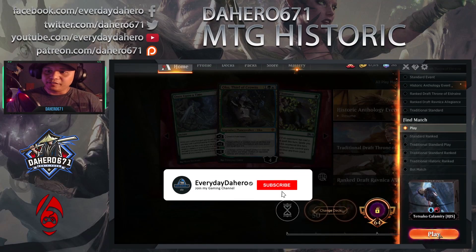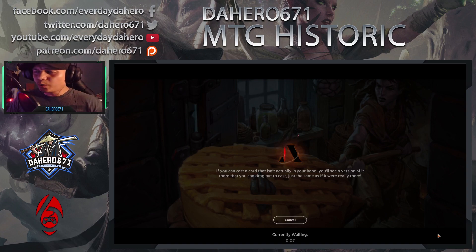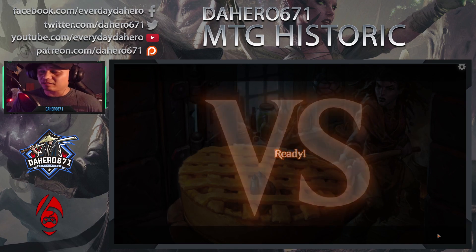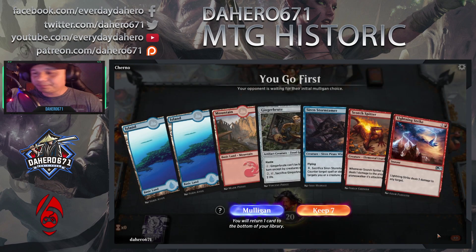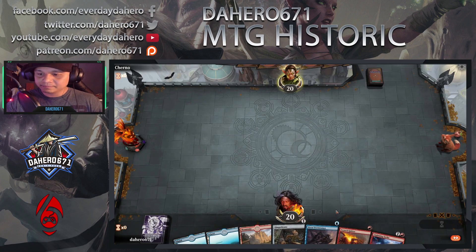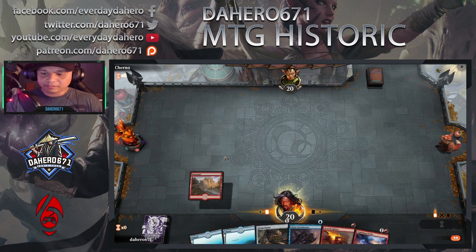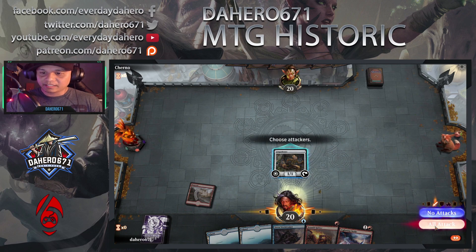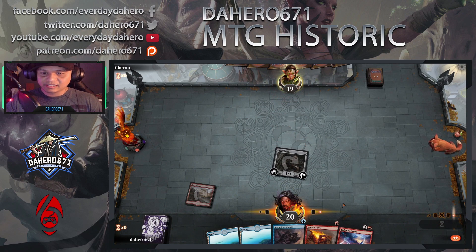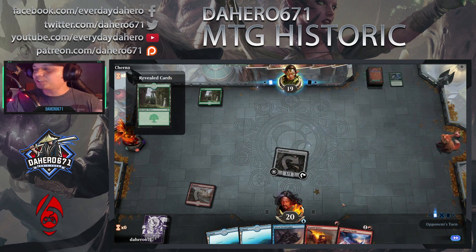Alright guys, here's Game 2. If you guys haven't subscribed to the channel yet, remember to do so — it's one of the best ways to support the channel for free. Check out Alpha Core on Twitter, links in the description, and also my local gamer group 671 Games. Playing against Jund — let's cast a Mountain, drop a Ginger Brute, and a Pact for one.